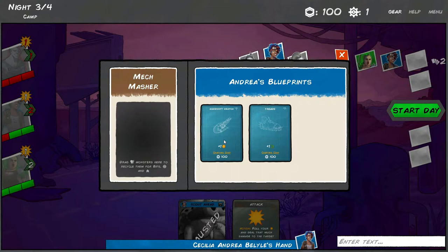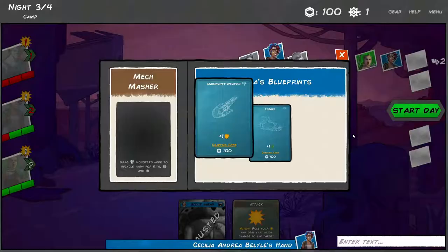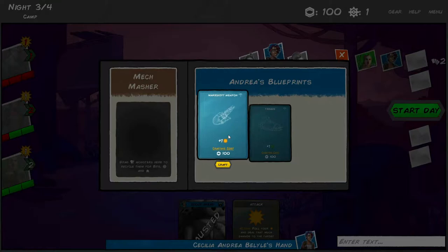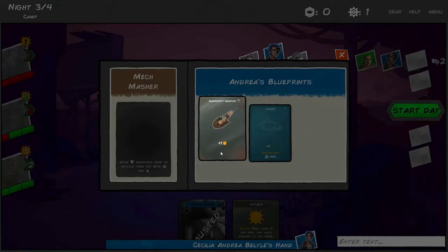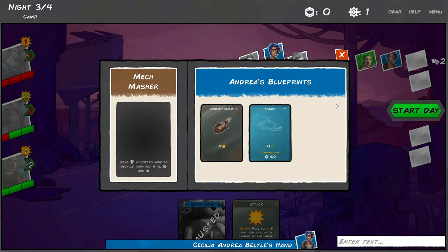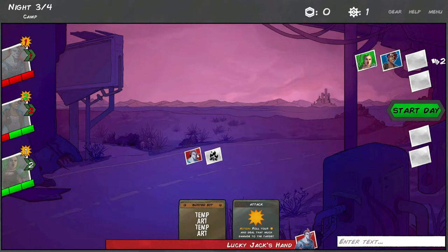I want to buy some gear. Let me try something. It automatically equips to the character. Okay, it says she's got two now. I'm not sure what the other gears are for yet - I haven't learned that. But that'll give Andrea a little bit more power, plus Lena can also sing to make her a little stronger as well.